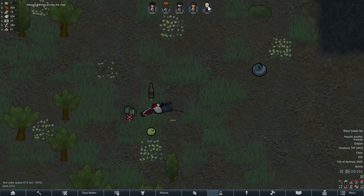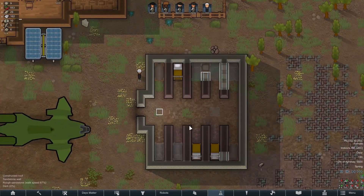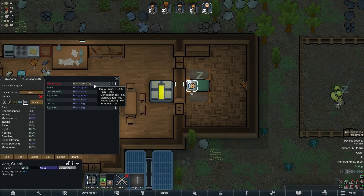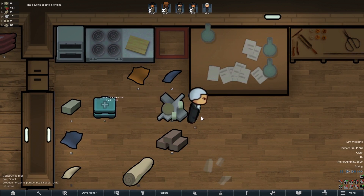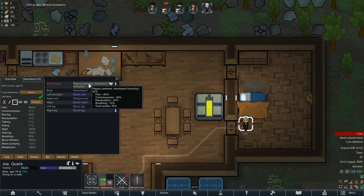The President then began constructing a massive prison to house all the people we would soon recruit, just before he ended up catching the plague. He was also our best doctor, so he self-tended himself and then shortly thereafter ended up developing immunity to it.